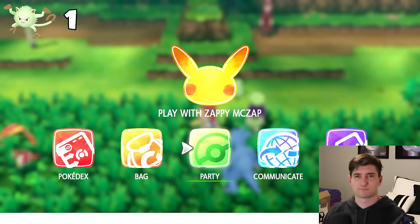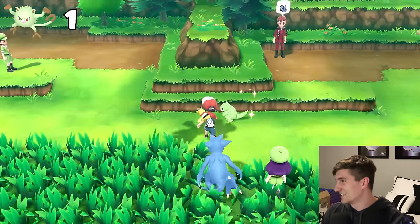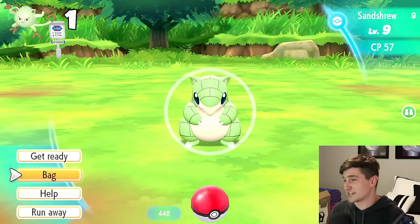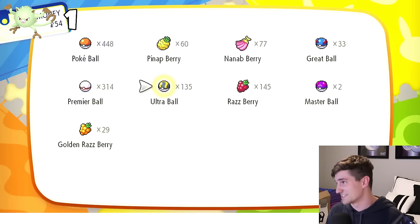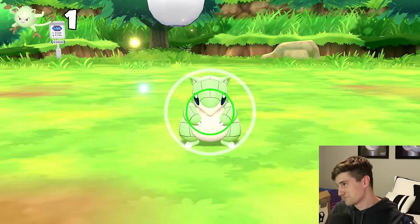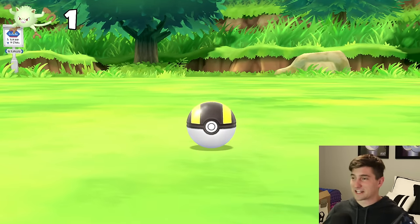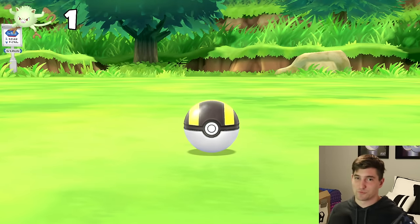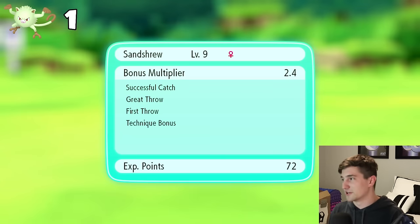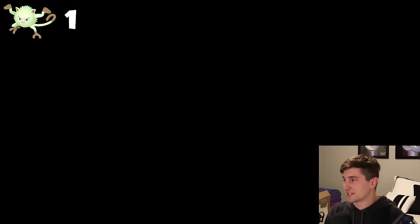So we got a shiny Sandshrew! This is a 1 in 1024 shiny chance — trust me on this. This is going to reset our combo. I cannot believe this just happened. Even though we caught a Mankey, we didn't even hit a combo of 11, so no shiny odds were raised. The only rolls we have are for the shiny charm and the lure, so this Sandshrew is a 1 in 1024 shiny chance.